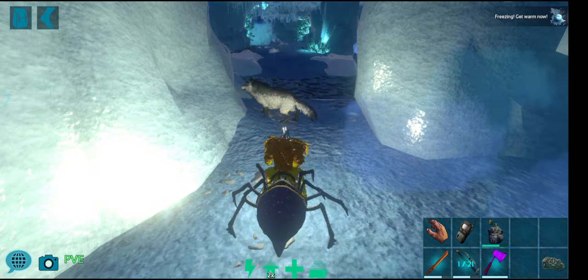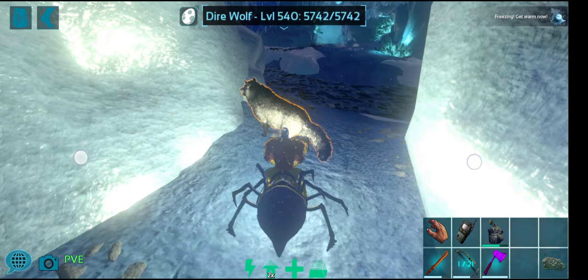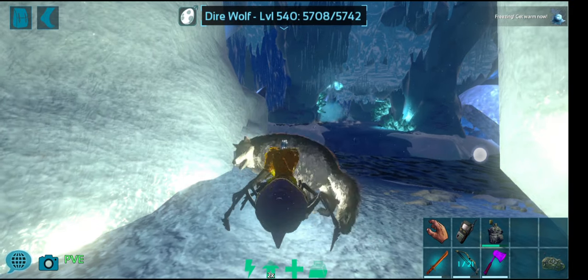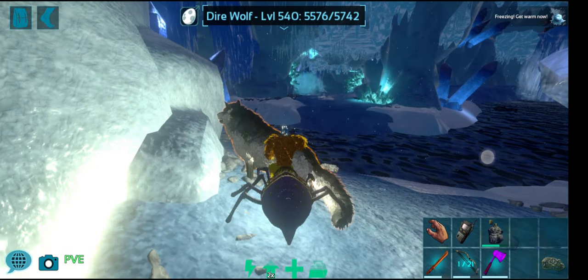From here on it's just a straight dash to the artifact and straight back out. I'll show you how to do it on the spider, and then second time around I'll go through with the artho as well. Make sure you bring a hatchet or a pickaxe because there will be a crystal barrier that you will have to go through.